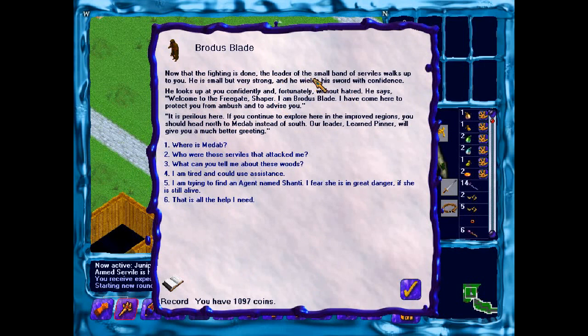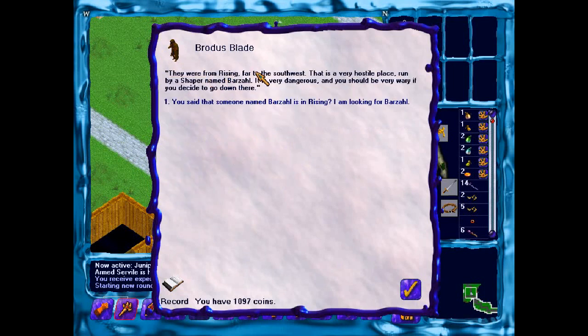Not that the fighting is done, the leader of the small band of serviles walks up to you. He is small but very strong and wields his sword with confidence. He looks up at you confidently, and fortunately, without hatred. He says: 'Welcome to Free Gate, Shaper. I am Rota's Blade. I've come here to protect you from the ambush, and to advise you — it is perilous here. If you continue to explore our improved regions, you should head north to Madab instead of south. Our leader, Learned Pinner, will give you a much better greeting.' Who are those serviles that attacked me? 'They were from Rising, far to the southwest. That is a very hostile place, run by a Shaper named Barzale. He is very dangerous, and you should be wary if you decide to go down there.'